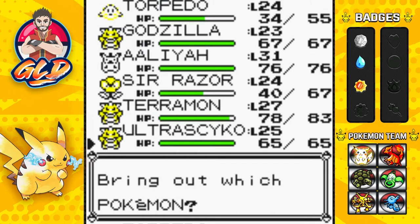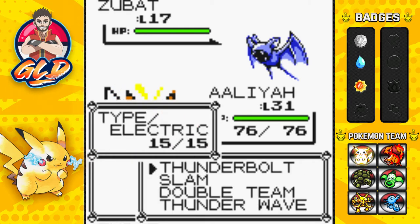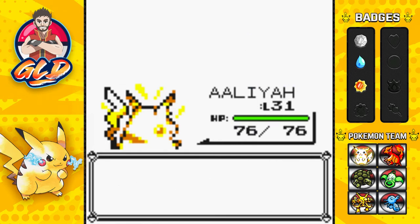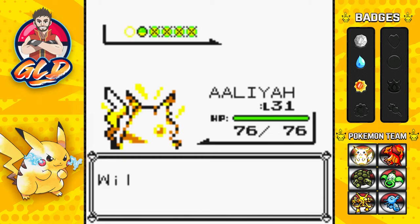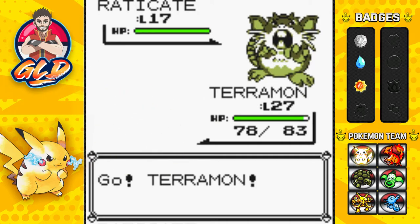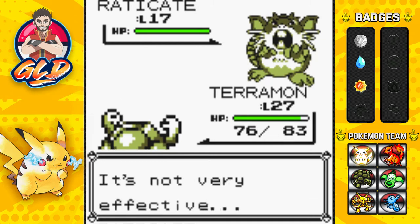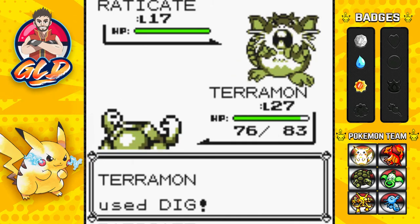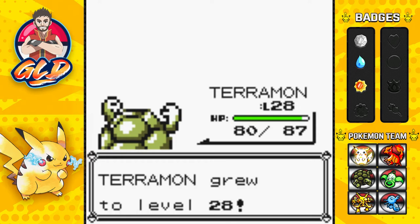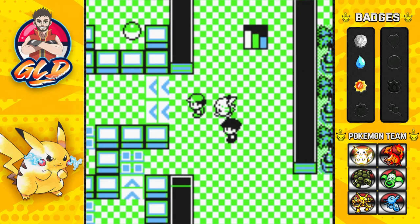Let's go ahead and switch out to Leo right now. We've got a lot of dungeons. And here's another Raticate, so let's go right ahead and go with Terramon. One of the biggest complaints about this game was that a lot of routes, a lot of dungeons are just long - it gets a little frustrating, which I do agree with. How many trainers do you really need? Have they thought about rematches and all that stuff?